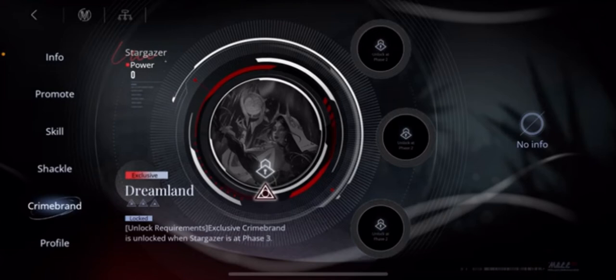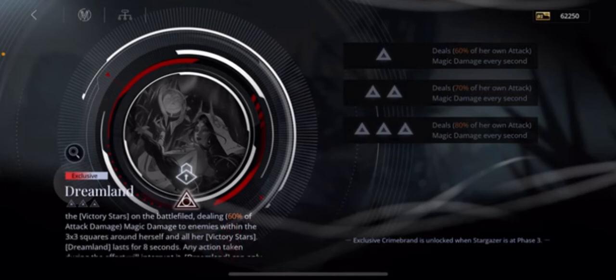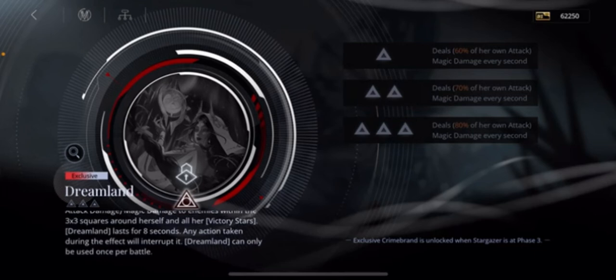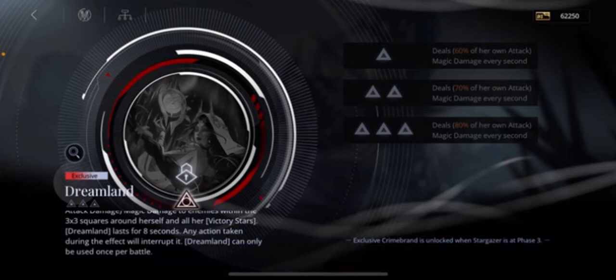The last skill to pay attention to is Crime Band, unlocked at phase 3 when you reach level 70. There's a new ultimate called Dream Land. With Stargazer positioned on the map alongside two Victory Stars, activating this skill deals 60% of attack damage to all enemies around herself and both Victory Stars. This lasts for eight seconds, but she can't move or summon new stars during it — doing so interrupts Dream Land. It's a strong AoE source, and you can position all three so their damage overlaps on a boss. It can only be used once per match, so have two stars on the map to maximize it.